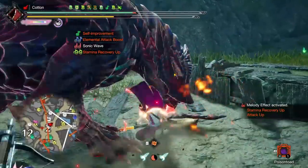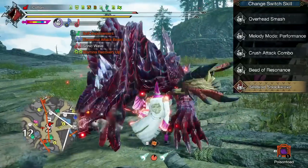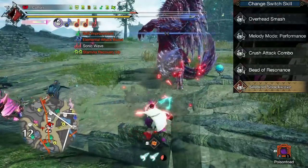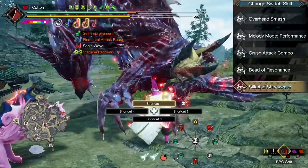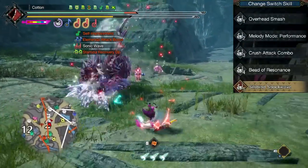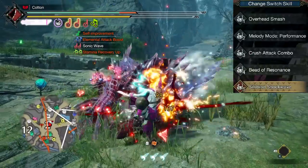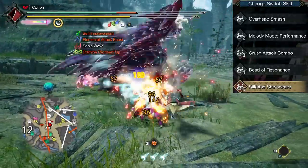With that explained, let's first talk about the switch skills. For pure damage, both Overhead Smash and Melody Mode Performance are pretty much necessary. The third slot is personal choice, but I prefer the default Crush attack combo. Beat of Resonance is what I'll be using with every build today — partially because it gives the Attack Up song to all of these horns that don't have it, but also because pretty much every horn in use has either a burst healing song or the Sonic Wave song, which get doubled by Beat of Resonance.